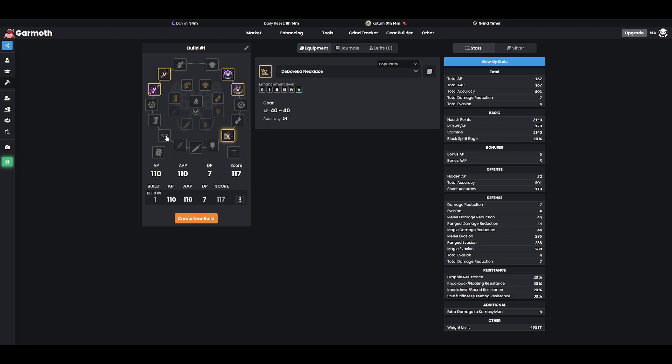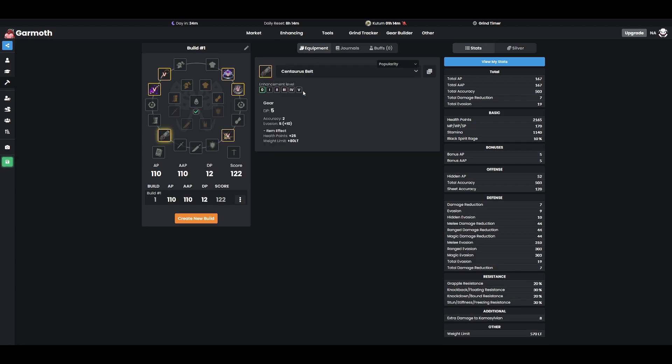When it comes to our final slot — the belts — we have four primary options. We have the Centaurus Belt, which is going to be your evasion choice. As you can see on screen, we get 20 evasion with 20 DP. Keep in mind that accessories typically give mostly offensive stats, and you'll notice this has no AP on it — again showcasing why those Distortion Earrings are so important. But this is here specifically to give us the evasion we need, along with some nice health, to hit the evasion amounts that we need.